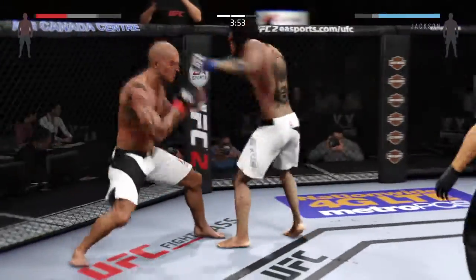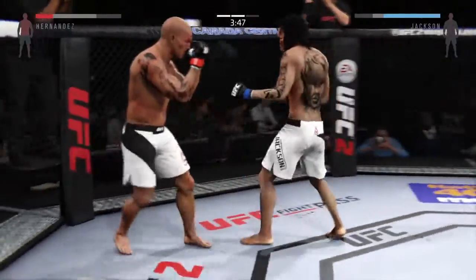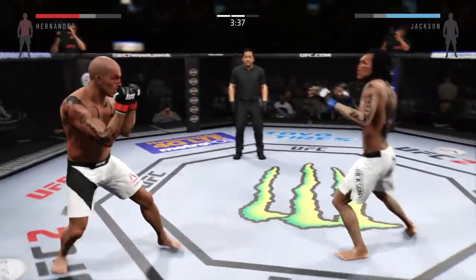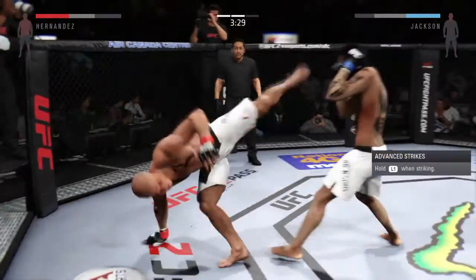That jab is lightning fast. Nice roundhouse kick to the body. Both men scoring points here. Pistol gets caught by that kick to the body. That's a good kick. Solid leg kick. Strong kicks by Jackson.